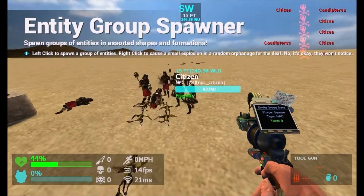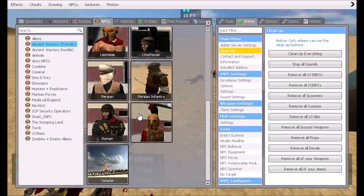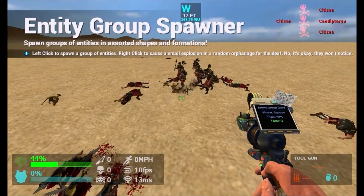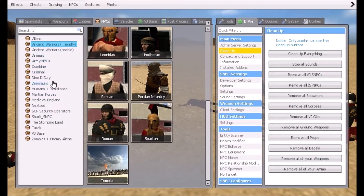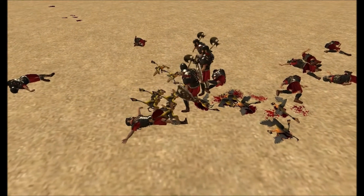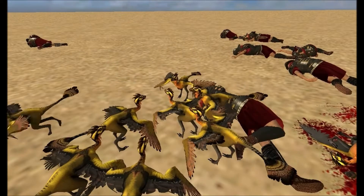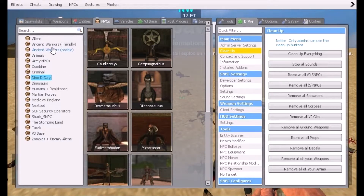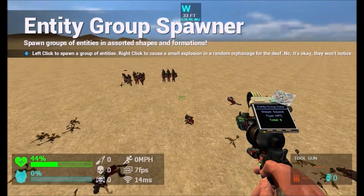We're gonna place some more of these — attack! They're putting up a fight, we've lost a few. Let's place down more. They really, really are aggressive for such a little bird — for a little prehistoric bird, that is rather cool. Let's plant some more, this time we're gonna go for more Romans. Here we go.